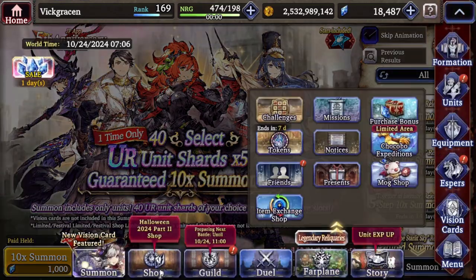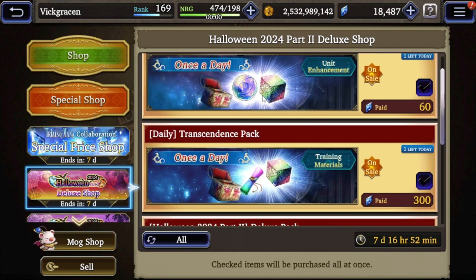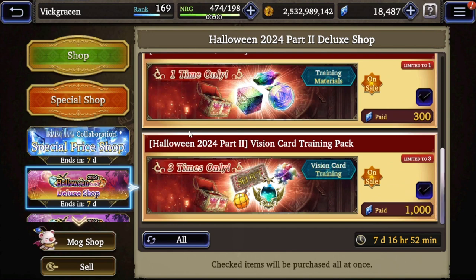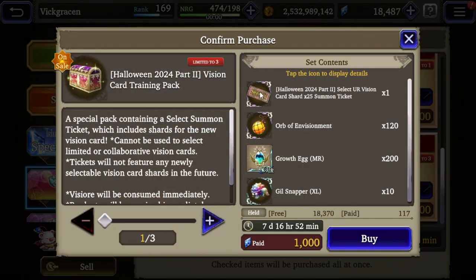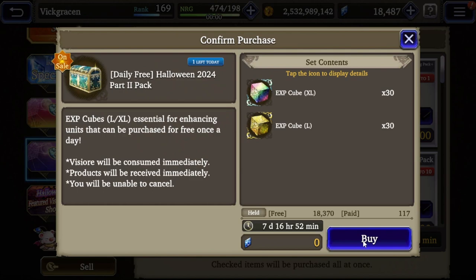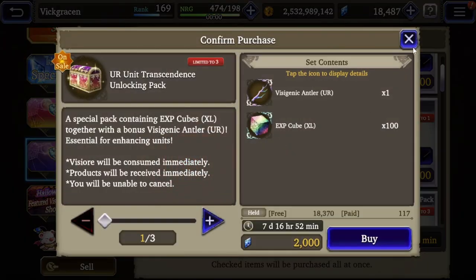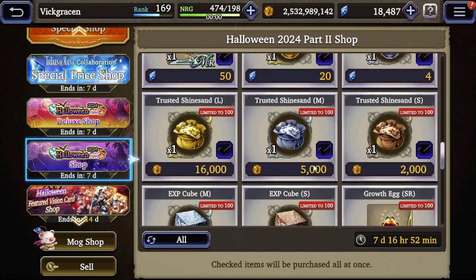Let's go ahead and go to the shop. In the deluxe shop, you're going to have 60 paid for rainbow spheres and rainbow cubes, and then 300 paid for more cubes, spheres, and shards. And then a Halloween BC for 25 at a thousand paid. Everything in here is not that great - just go ahead and save for the 5th anniversary. You can also get some 30 EX cubes for XL and large for free, and some random normal stuff in the regular shop. You can also get stuff for Gil.